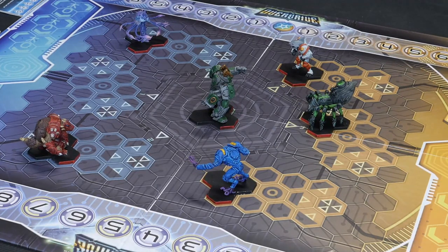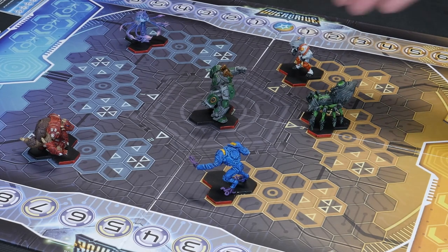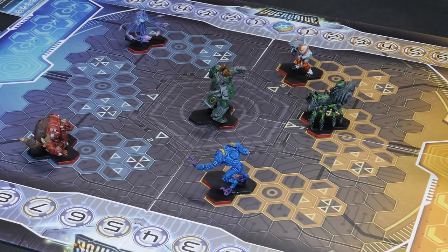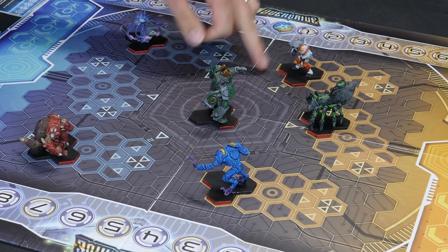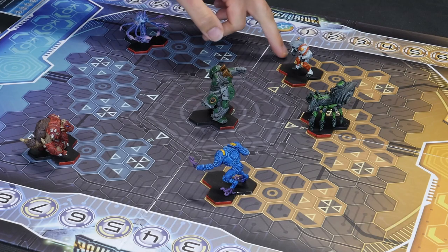I want to slam your guy - how do I do that? Which character are you slamming with? I want to use Caradon because he's my shark in the water. Slamming is very straightforward and it almost always starts with a run, so you'll need to do your normal move first.